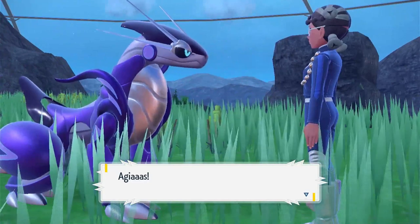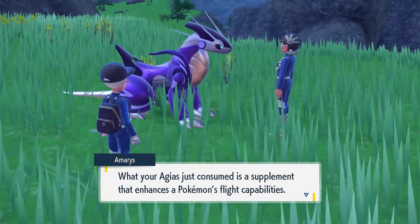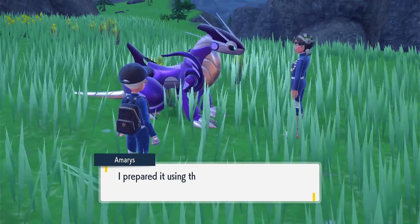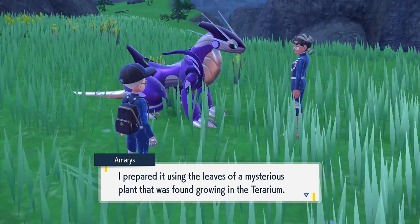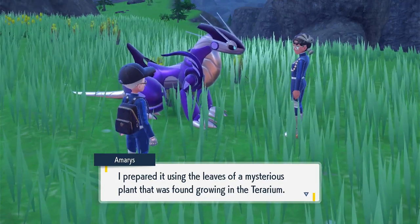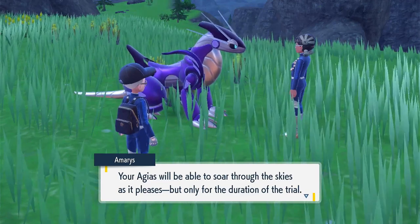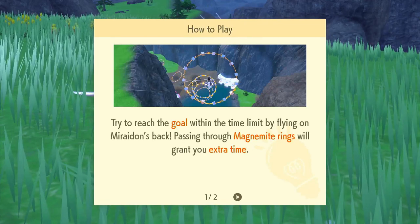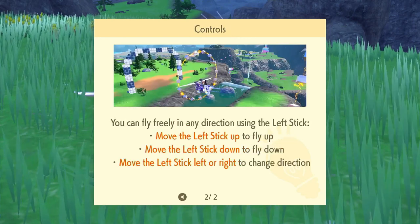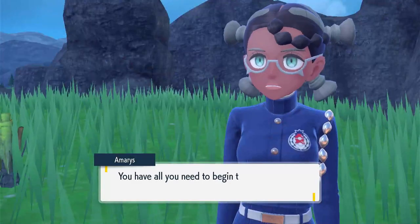My ride-on is brimming with power — playing with power! What your Argyros just consumed is a supplement that enhances the Pokémon's flight capabilities, prepared using the leaves of a mysterious plant found growing in the terrarium. It wouldn't happen to have the word 'Mystica' in it by chance? Your Argyros will be able to soar through the skies for the duration of the trial. Fly through Magnemite rings for extra time — use the left stick to control direction and altitude. All right, here we go!